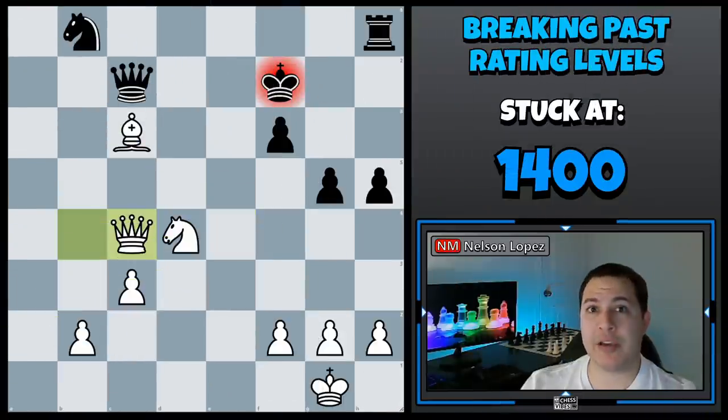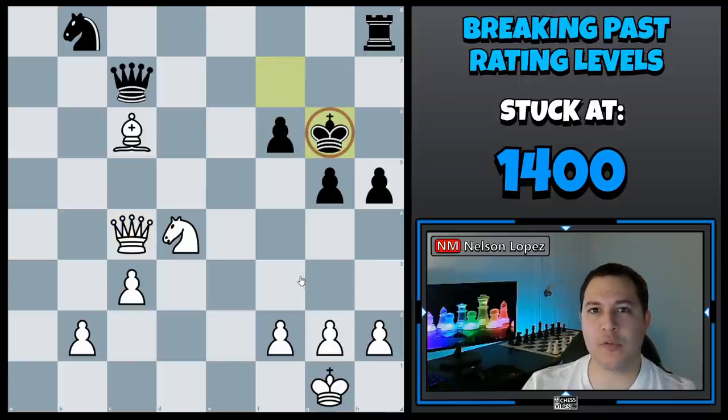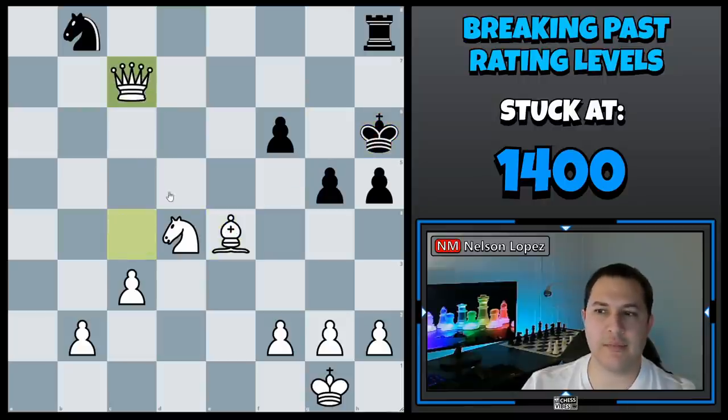Here's one more example from another game I looked at. White is currently putting black in check, so black escapes by going to g6. Now white has a winning move — a discovered attack. Go ahead and see if you can find it. If you found bishop e4 check, congratulations — that's the move. Because it puts black in check and also creates the discovered attack on the queen, black is forced to lose his queen.